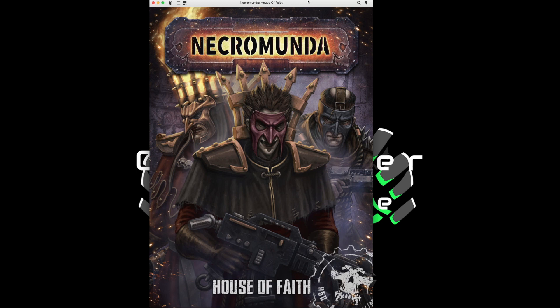In case you're unaware, Games Workshop has been releasing supplemental books for each of the different gangs and noble houses of Necromunda. They started with the Goliaths in House of Chains, then released House of Blades for the Escher, House of Iron for the Orlocks, and this is the latest one — House of Faith — for the Cawdor gang. We'll get the table of contents, talk about the pros and cons, and whether this is a good buy for your Necromunda games.